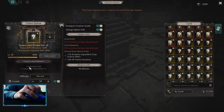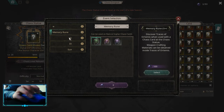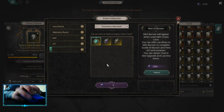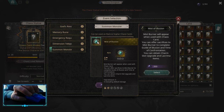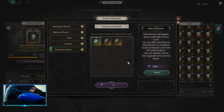Whenever you complete a map, you get Chaos Points, and you can spend those Chaos Points to add Events. You can add Resonance Stones, Memory Runes, Emergency Requests, Dimension Teleports, and Summon Monster Events. Early on, I suggest doing Mist of Illusion, which is basically Lacrimas. You really want to get at least some Lacrima early. Save your 350 points, get your third die, and once you have it, pick up the event — you're going to start dropping Lacrimas.